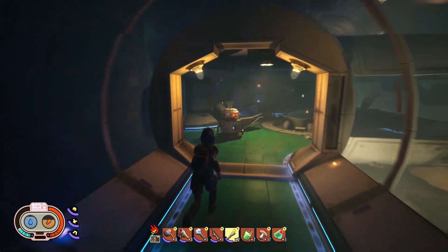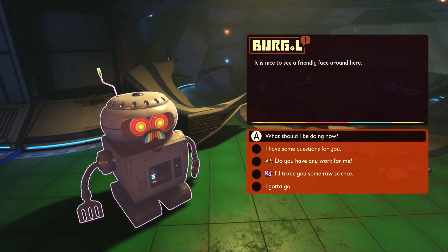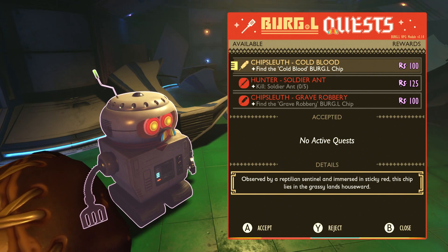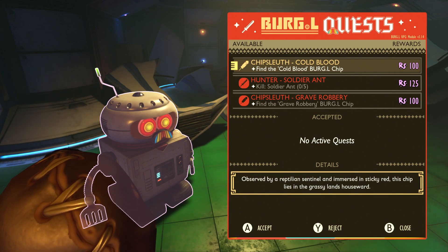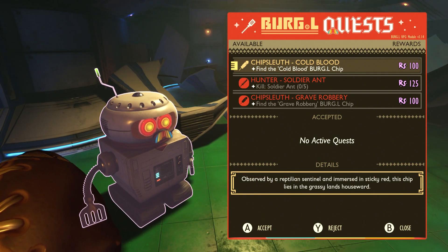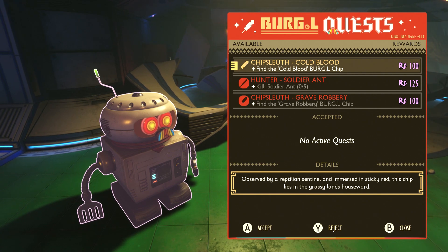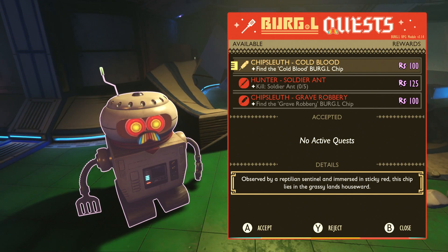Did you miss me? The spider did, thankfully. Let's speak to our friend Burgle — have you got anything new for us today? We've got two new quest types called Chip Sleuth: find the Cold Blood Burgle Chip and the Grave Robbery Burgle Chip. Is it going to tell me where I find them? Are those names clues?